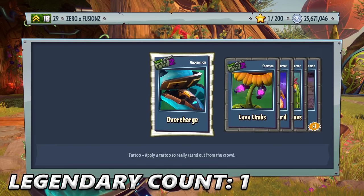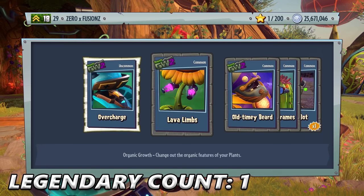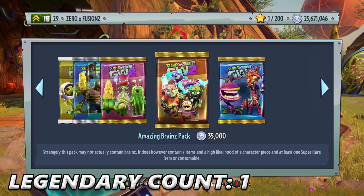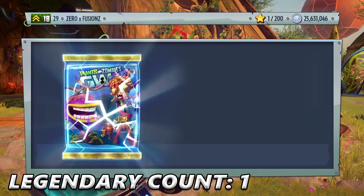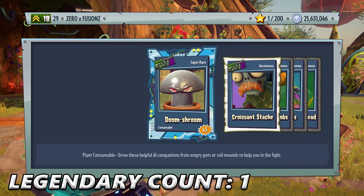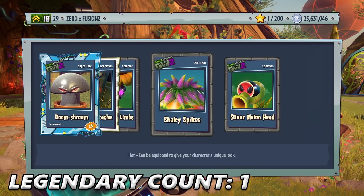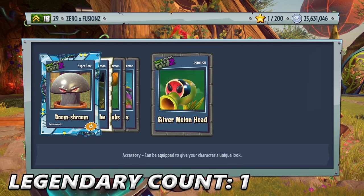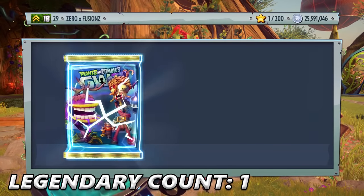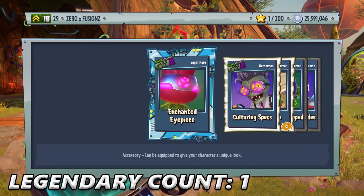We get Overcharge — no tattoo for the Electro Citron, but I love the tattoos for Electro Citron. That was my second Legendary in total. I'm hoping we can get the new characters in today's video — Breakfast Brains and Toxic Citron. I'll be very surprised with 3 million coins if I don't get those characters. I'm hoping maybe we can get the Computer Scientist as well, and I really want Iron Citron.